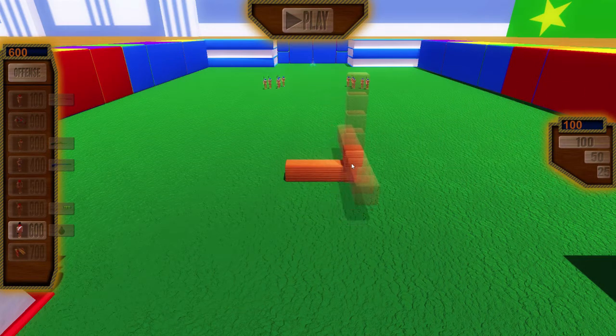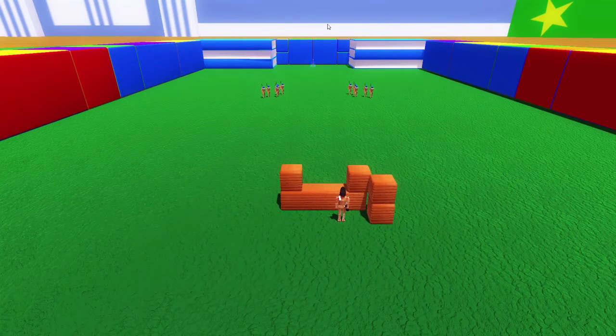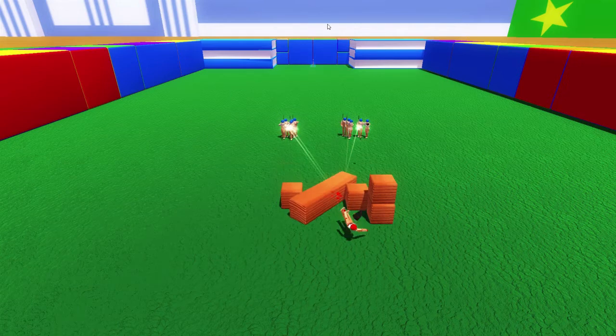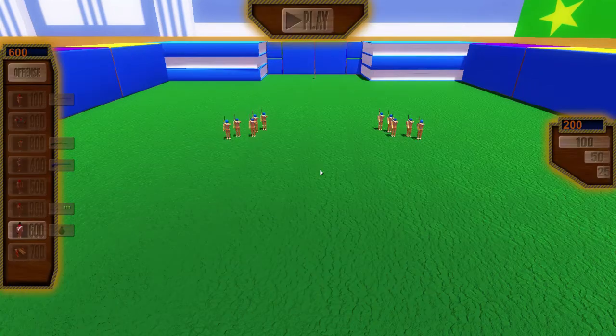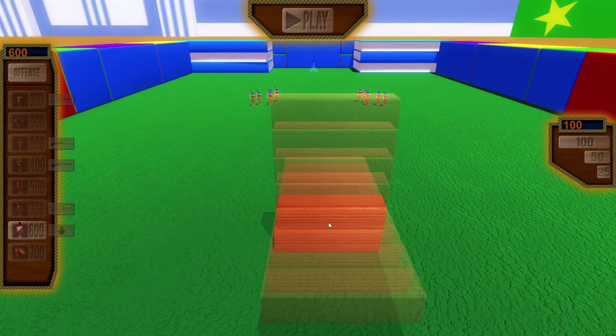Maybe I have to build cover - is this a possibility? Can I build cover like this? Let's see - this might actually work, probably not, but we're experimenting. We'll put him right here. There are two clumps of infantry - do I have to wait because as they're marching they're getting closer to each other? Oh! He can throw over the wall - I didn't know that! That changes everything.